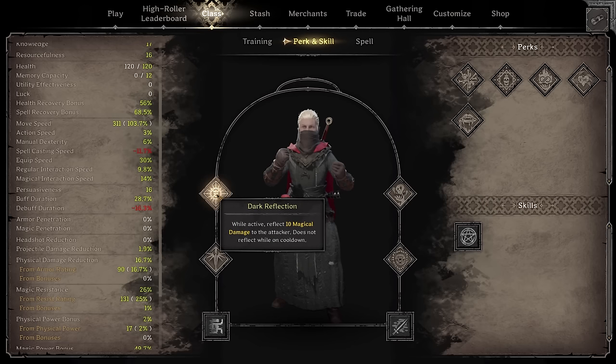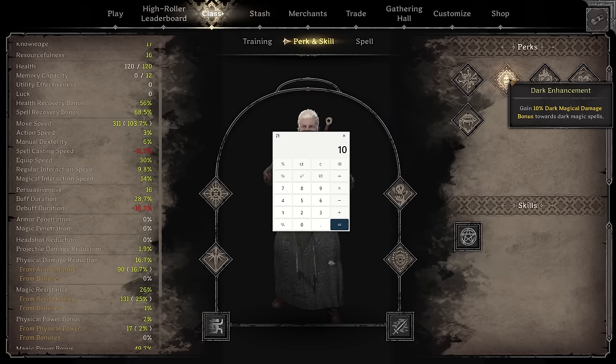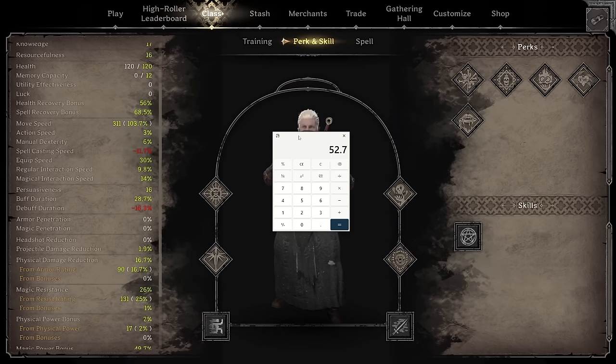Let me quickly run through some math — correct me if I'm wrong in the comments. We start off with 10 damage from Dark Reflection. We can get a max of 11 additional magic damage from gear, and if you run a purple Magic Staff, an additional 10. Then if we max out Soul Collector stacks and run Dark Enhancement, we get another 70% damage, which is another 21.7 damage. That comes out to 52.7 damage just from getting hit by somebody. I'm not sure where our magic power bonus comes into this, which might make it even more, but 52 damage already is pretty crazy.